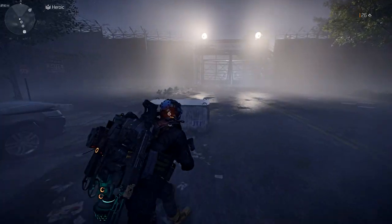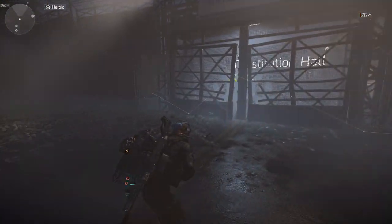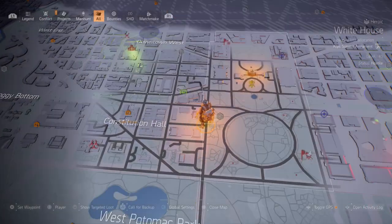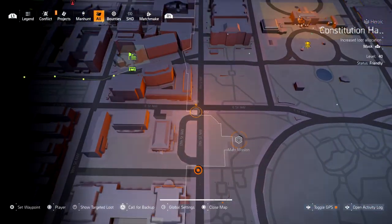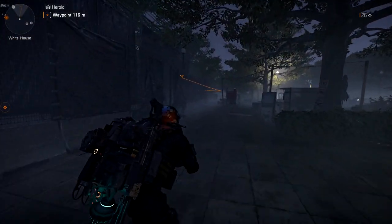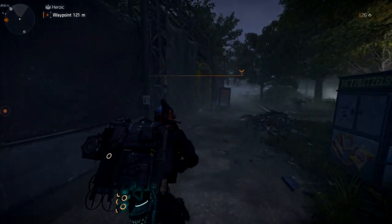As you continue running, you're going to run into a mission right here — DCD Headquarters. What you need to do is go around it, literally go around this, and the statue is going to be located on the opposite side. I'm going to show you how to get to it — we're going to cut through the main entrance; we're not going into DCD.